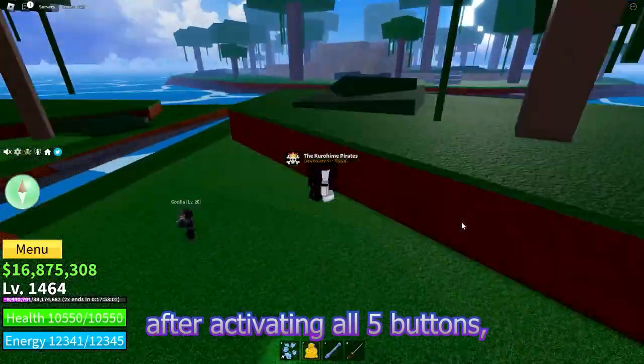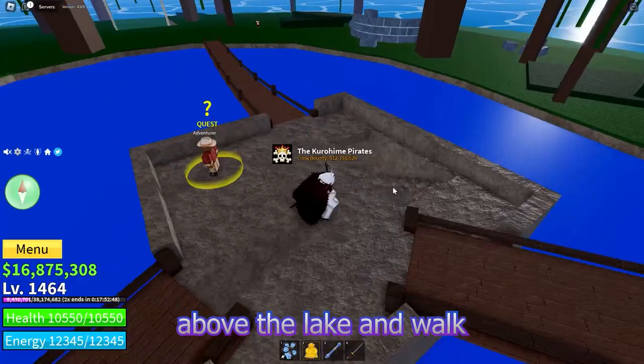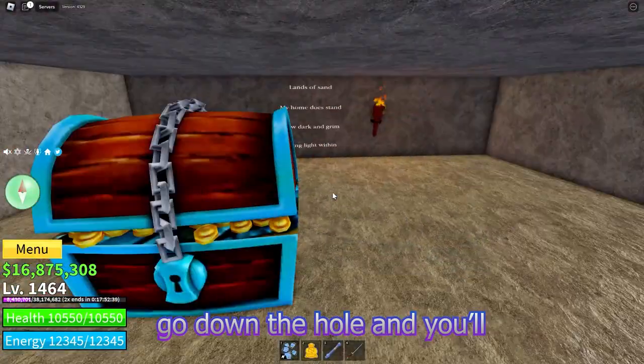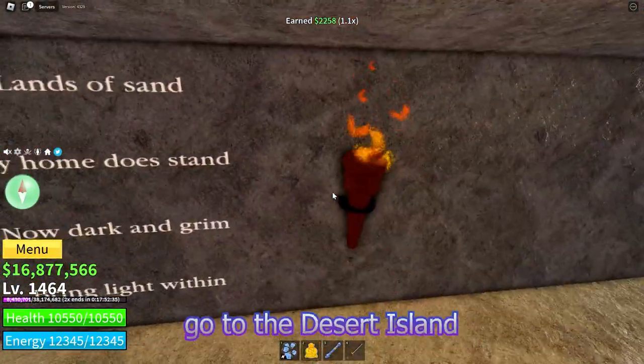After activating all five buttons, go to the quest giver NPC house, right in the middle of the island above the lake, and walk down the stairs. Upon entry, you will see a hole in the floor. Go down the hole and you will see a poem on the wall with a torch on the side. Grab the torch and go to the desert island.